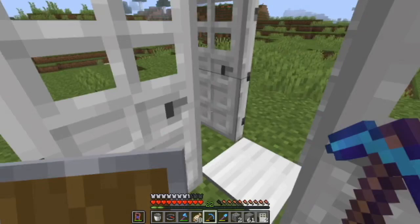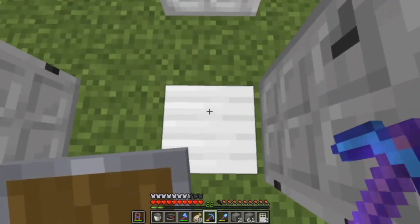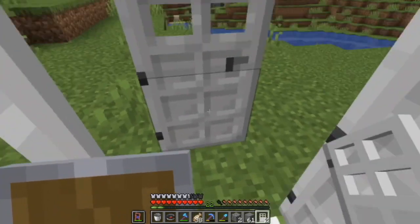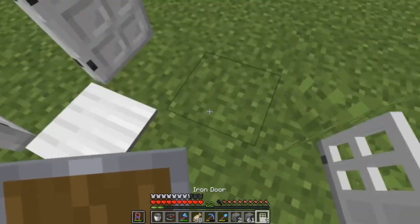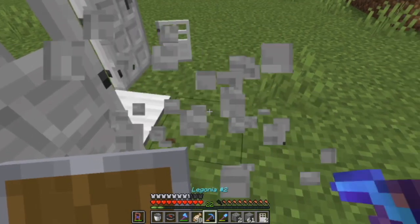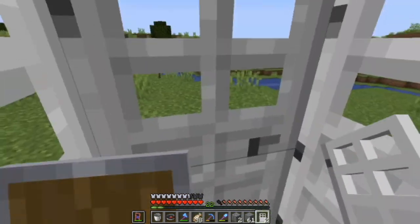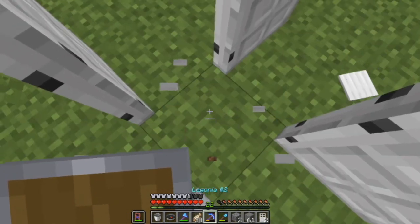So now if anybody or anything comes in here it will be trapped forever. I'll demonstrate — it didn't work, okay, I need to reposition. This one is wrong for some reason. Okay, there. So now we are trapped — to get out I need to break the pressure plate.